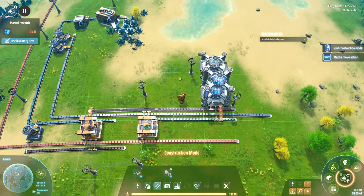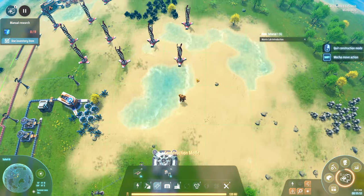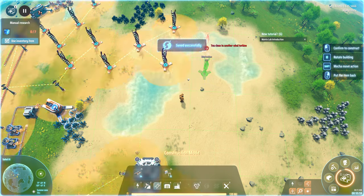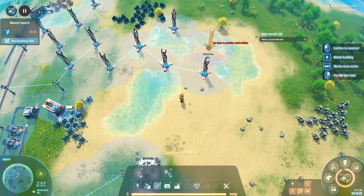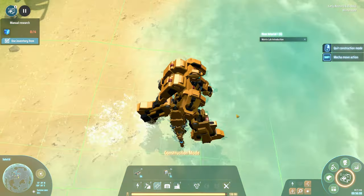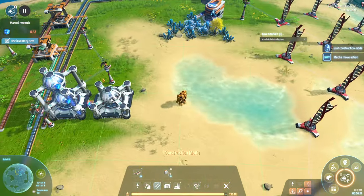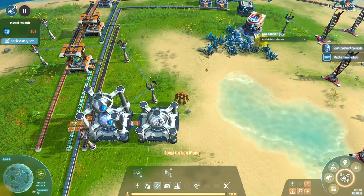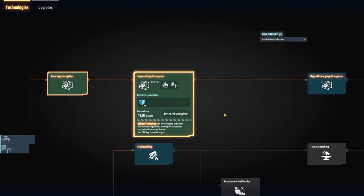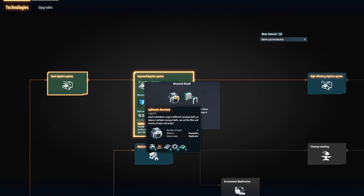Now we want to stuff more stuff in here. Actually, I think we just can't keep up, so what we can do is actually build one of these on top. Some buildings can stack — storage, these matrix labs. We can build it straight on top and it kind of shares between them vertically. It should be making more now overall, assuming it's getting everything it needs. We're low on circuits, so let's get another circuit loader here.